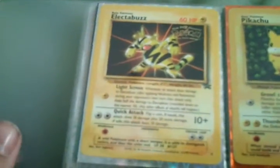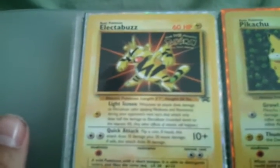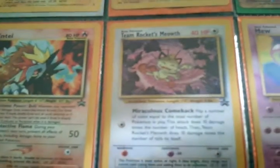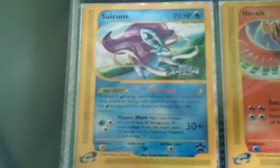And then to end it off, we have some promos. We have Electabuzz from the first Pokemon movie. We have the promo Pikachu, which I believe is the first promo ever made by Wizards of the Coast. Here we have a new promo from the movie, another new promo, Team Rocket's Meowth, and Snubbull from the third movie. Suicune down here from the fourth movie.